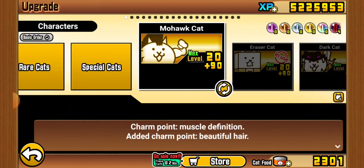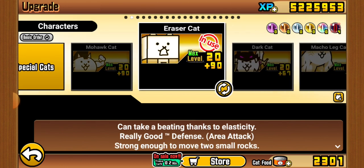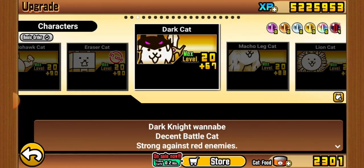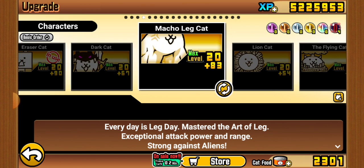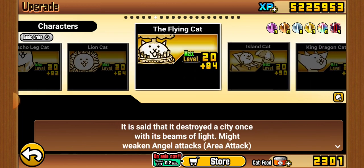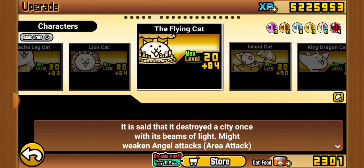First of all, we've got Mohawk Cat at max level, then Eraser at max, Dark Cat which is not a very good unit. No Legs is quite good, I'll be honest. Since I got Manic Line, I've never used Line. Flying is also pretty bad.